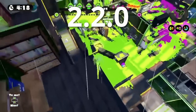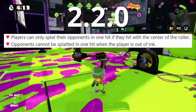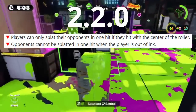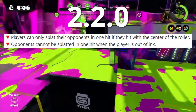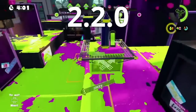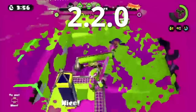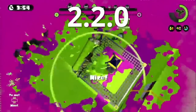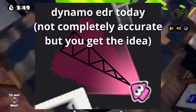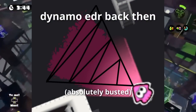Patch 2.2.0 would bring the most impactful changes to the Dynamo Roller and some of the most impactful changes Splatoon has ever seen. The rollers' ability to do the same damage anywhere on the hitbox was changed so that damage is now higher the closer the enemy is to the middle. Additionally, rollers could no longer one-shot without ink. These were the biggest nerfs Dynamo has ever gotten — the effective kill radius shrank dramatically compared to what it looked like before the patch.